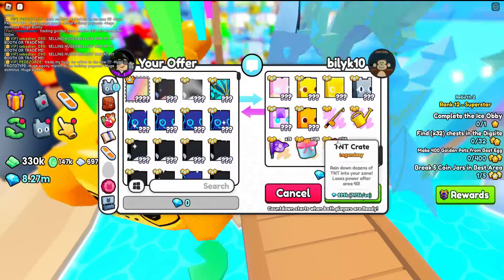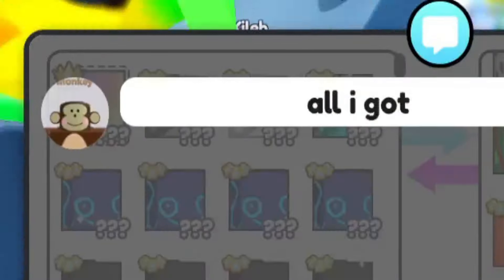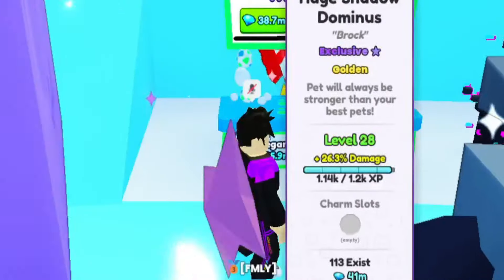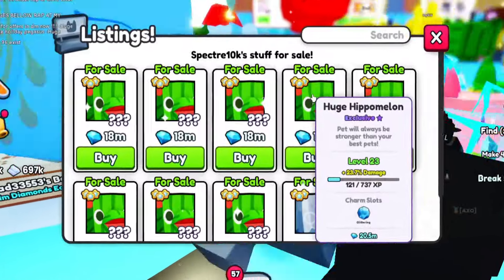It's not a bad offer, but you gotta keep in mind this is a Rainbow Titanic. I still want this pet — I don't want to pay that much because I know it's gonna drop even more. But maybe we can hatcher it. These dropped again, so everything's going back down in value, which I'm happy with.